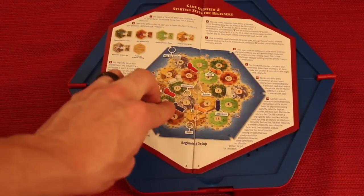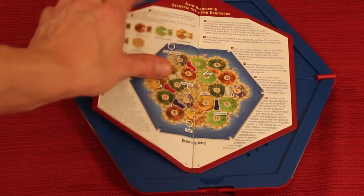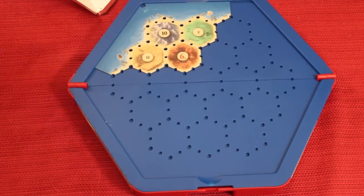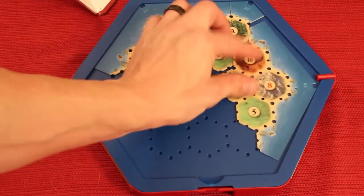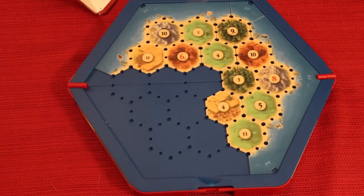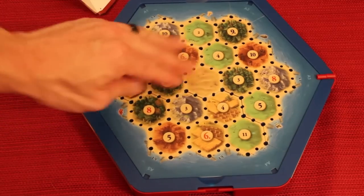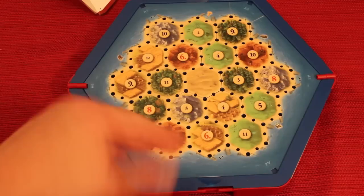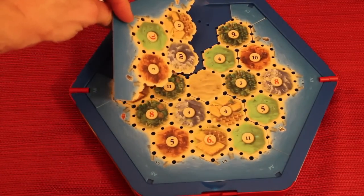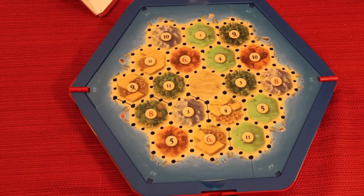In the rulebook, there is a way to set this up for a basic game — sort of a beginner's game — and it uses tiles labeled in a specific way. So essentially we would put A1 here, A2 there, A3 here, A4 there, A5 here, and A6 here. These tiles are double-sided with different things on them. They can be placed anywhere, so you can do a completely randomized setup as well.